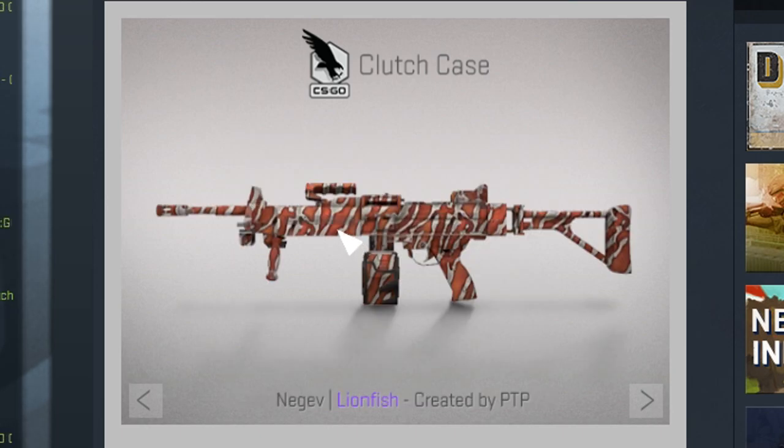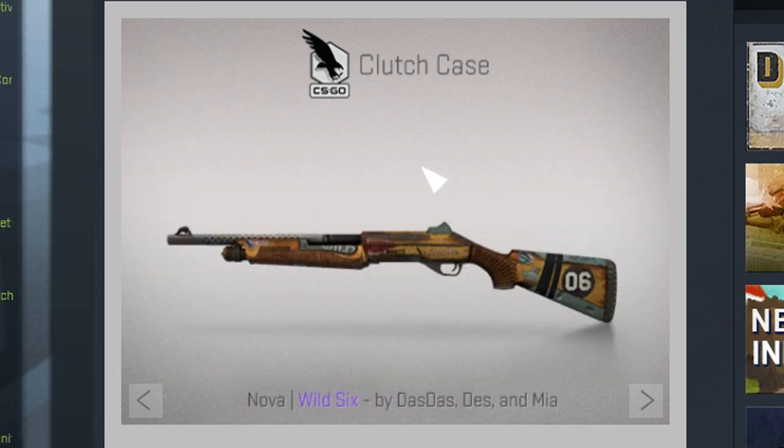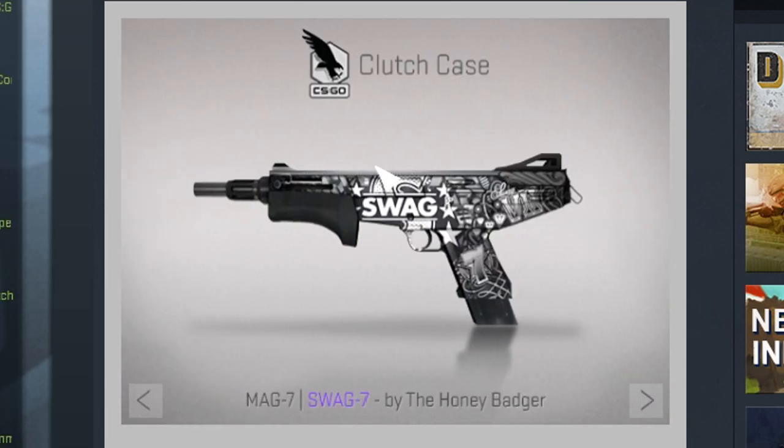Next up we have the Negative Lionfish — I don't really know what to think about this one, I'll probably never use it, but I think it's alright. Maybe if the skin were on a pistol it would have looked better. Next we have the Nova Wild Six, which kind of reminds me of the AK Fuel Injector without the bright colors — more rustic. I definitely like this skin. Then the more insane ones: the Swag 7, obviously a meme at first and now an actual skin. I heard the Swag 7 sticker price went up from $25 to $70 right now because this weapon dropped.